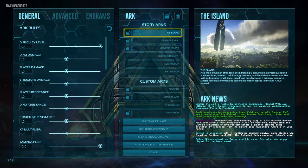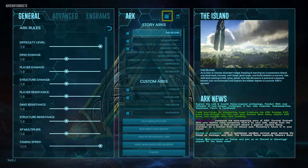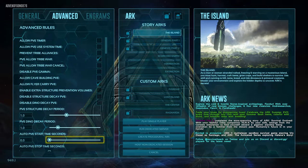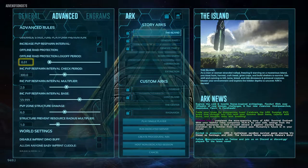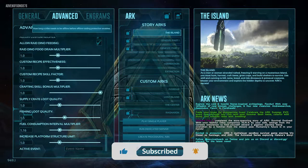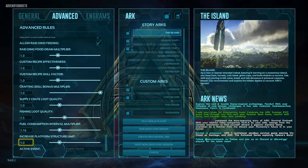You go to Host/Local, select the story you want, and then over here — which is General — hit RB to go to Advanced, and scroll all the way down. You're gonna see Active Event in there.